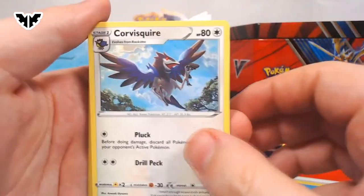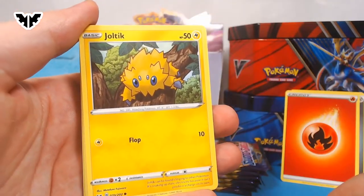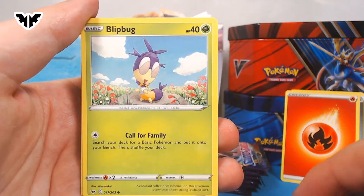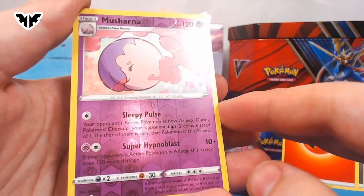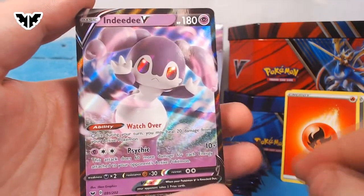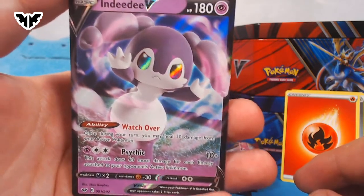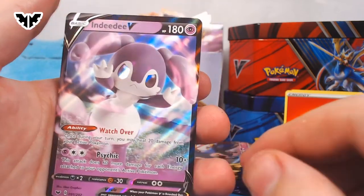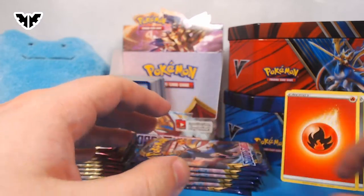Dottler. Corvisquire. Another Great Ball. Roselia. Joltik with a flop. Silicobra. Now is the new Sword and Shield expansion. Reverse Holo Musharna — you saw that last episode. And at the very end, an InteleonDV. Oh my god, it's the angry version. It's so cute but it's trying to be intimidating. I think it's intimidating in its own way.